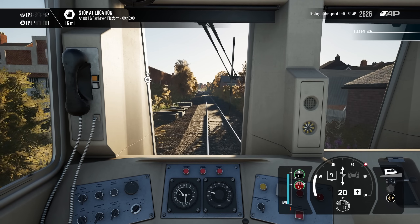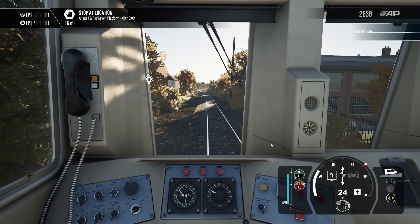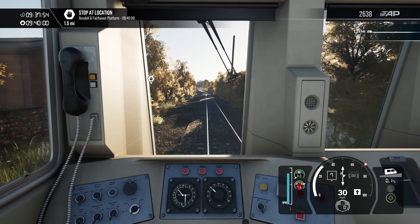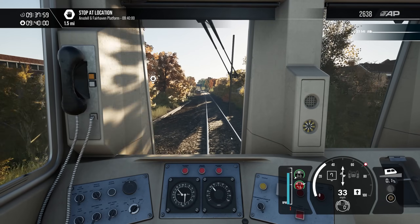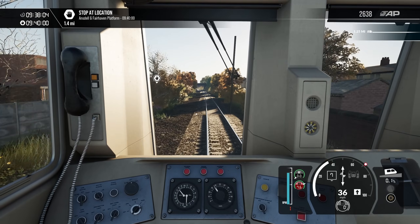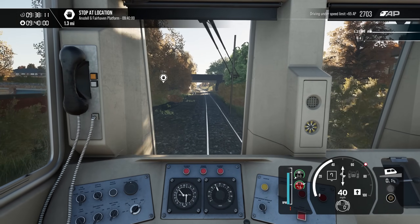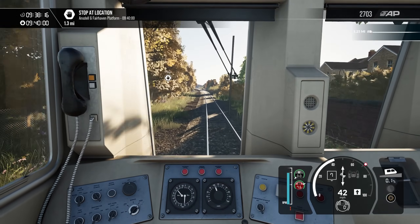Conductor's happy — if we've left all those behind, there's not as many tickets to check. Next one: Ansdell and Fairhaven. The lovely autumn foliage there — is that because I put it with today's date? It's obviously November, the 22nd of November today. The conductor must have been too busy checking tickets — he didn't have time to do an announcement for St. Anne's.